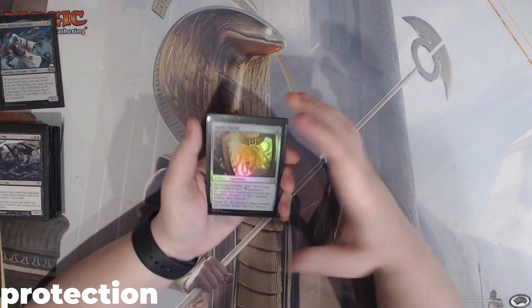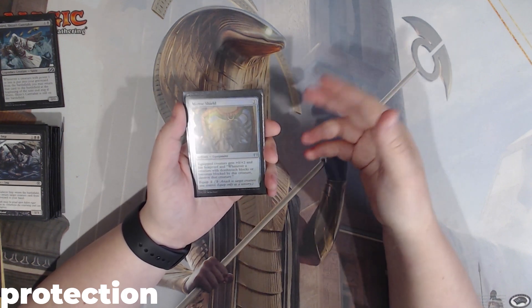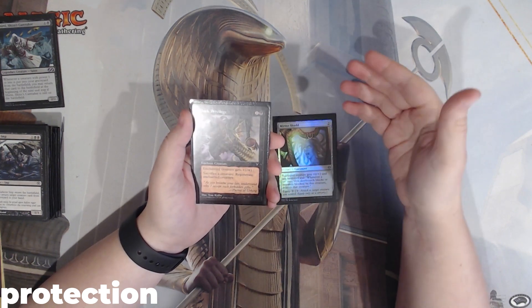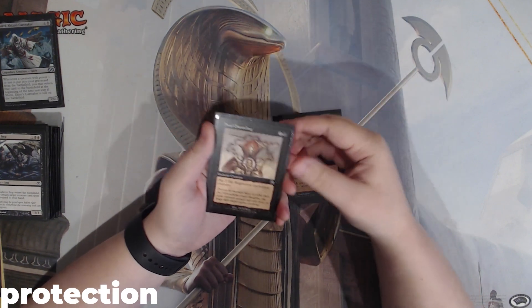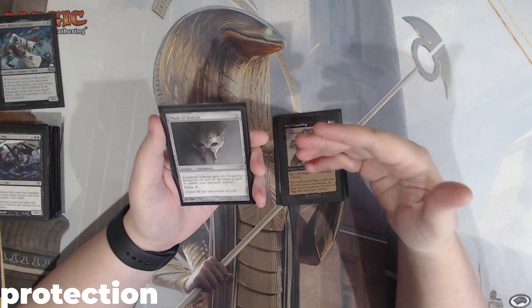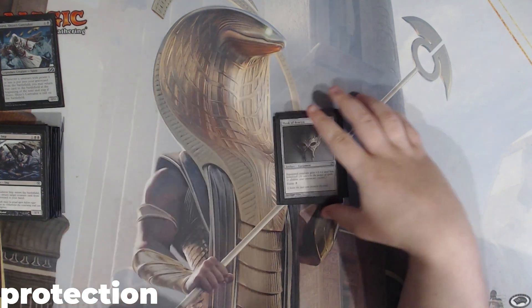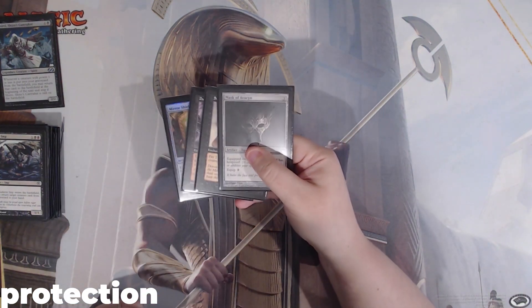When it comes to protecting our commander, we have a few ways. There is Mirror Shield — pay 2 and 2 to equip, and our creature gets hexproof. There's Dark Privilege — it has a sac outlet and we can regenerate the enchanted creature. There's Soul Channeling — we can pay 2 life to regenerate the enchanted creature. And last, Mask of Avacyn — pay 2 to cast it, 3 to equip, which is a lot, but for budget sense this deck is really good. Our creature gets plus 1 plus 2 and hexproof. We want to target our commander with these because we don't want our commander leaving the battlefield.